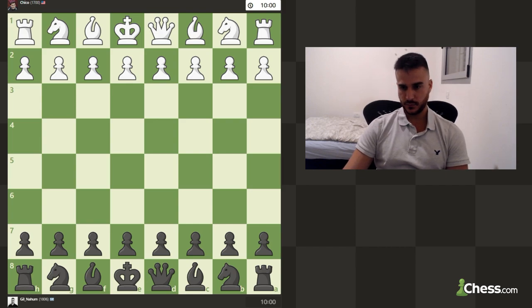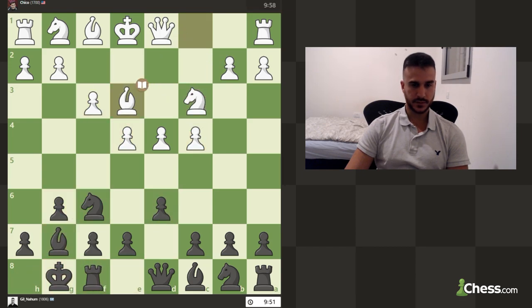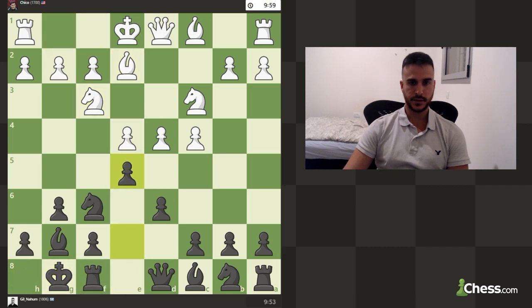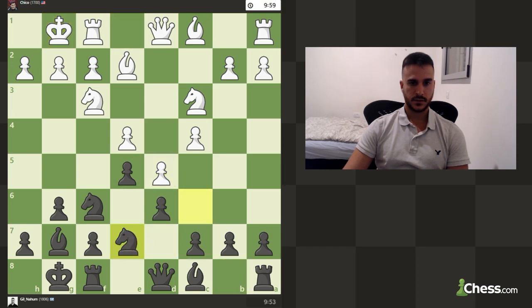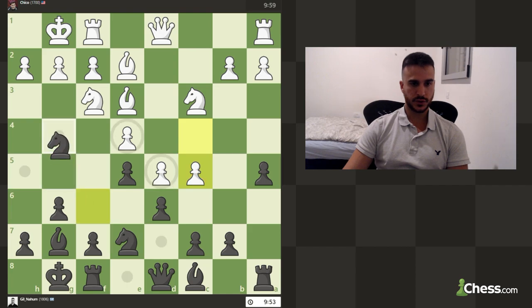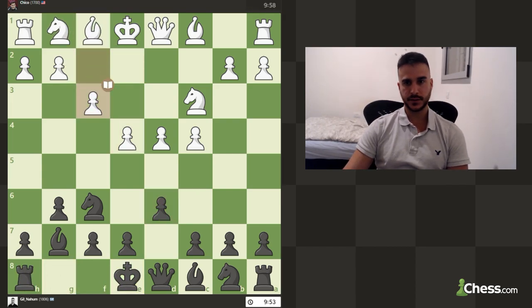We both played fine — about 1850 level, so it was kind of okay. Now let's see the analysis of this game. This is a typical King's Indian Defense. In this position there are many ideas — for example, you can go c5, try to take his bishop, if he moves you play f5. There are many fine lines to play here. The f3 line is a very aggressive style of playing.